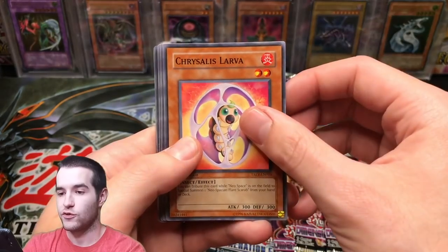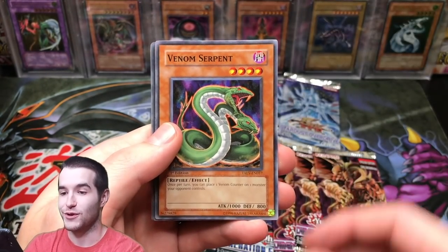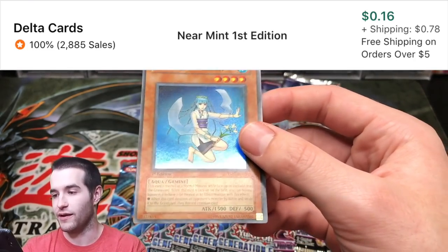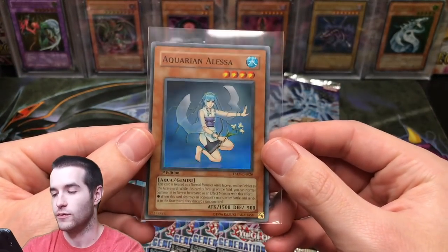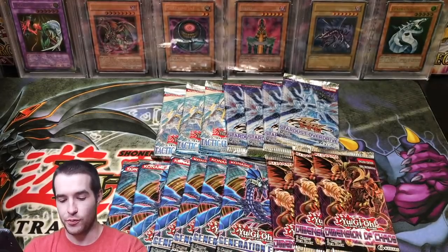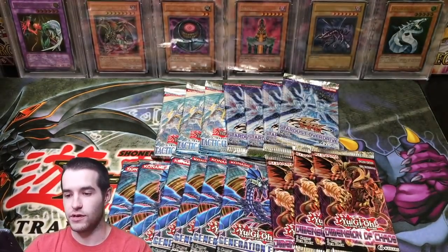Here we go — Chrysalis Larva, Venom Burn, Venom Serpent, and Aquarian Alessa. We got another Super Rare — so we've pulled a few Supers, I think it might be a third or fourth one total. Pretty cool first edition Tactical Evolution Super Rare, that's pretty awesome. Shadow Delvert and Strike Slash.